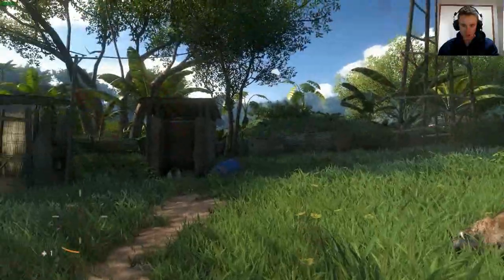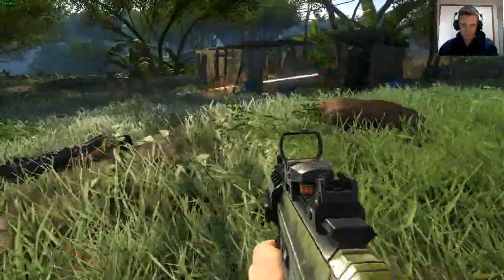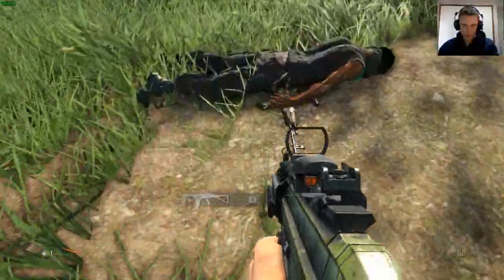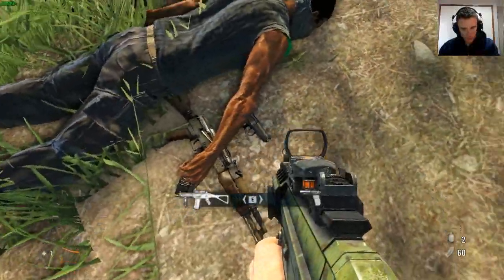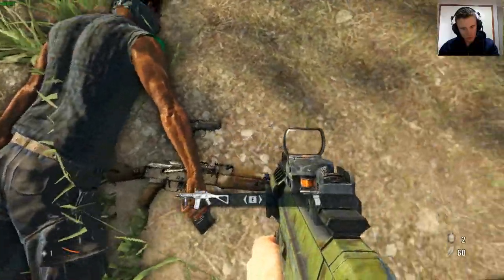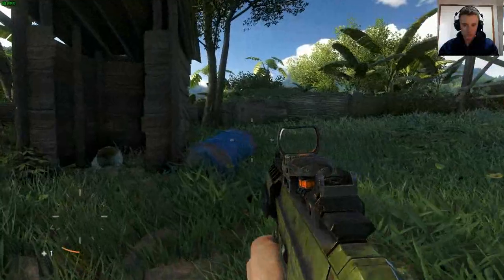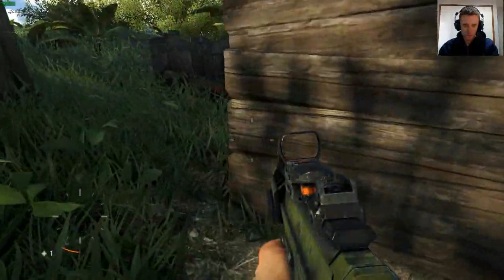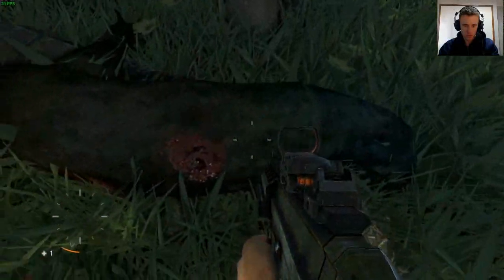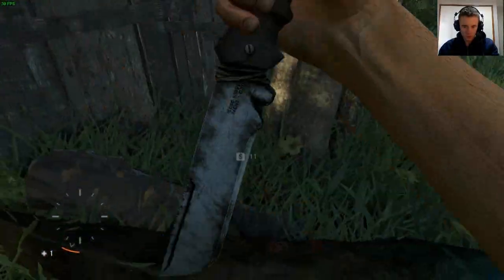Die. Down. Give me your shit. What have you got? Makarov and an AK. What's your gun doing clattering around? That'll be good money.